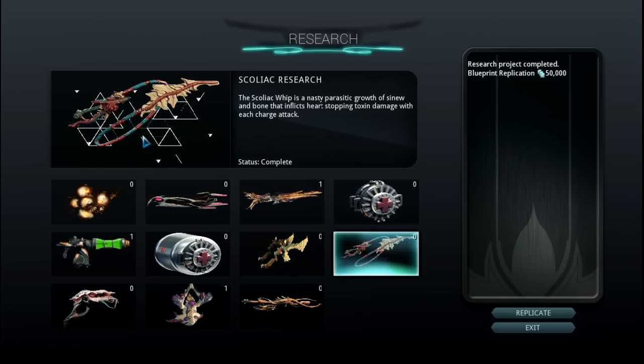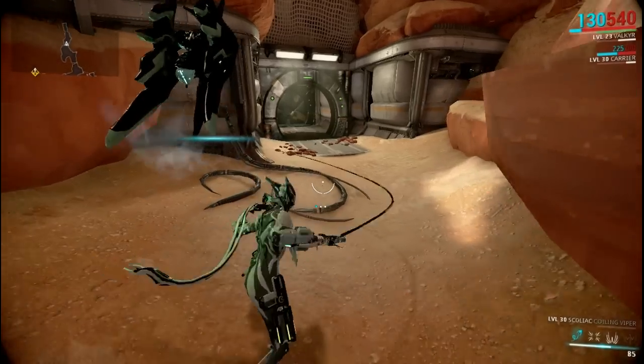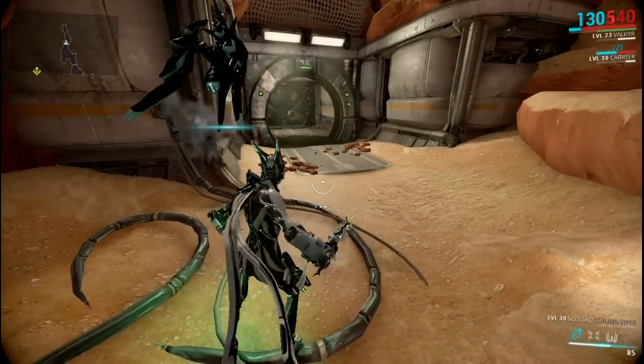The Scoliac's blueprint can be found in your clan dojo and replicated for 50,000 credits. The new melee system implements stances — Coiling Viper is the most compatible with the Scoliac, featuring wide sweeping attacks along with flips, giving an overall sense of high mobility.